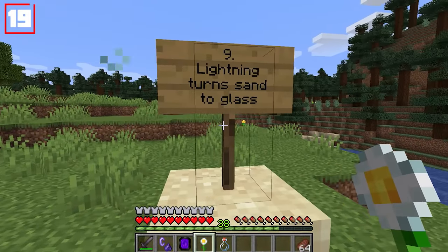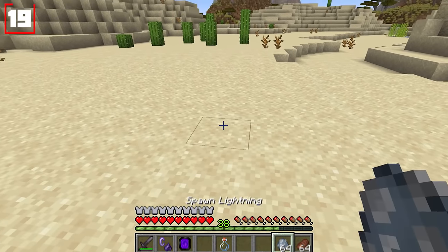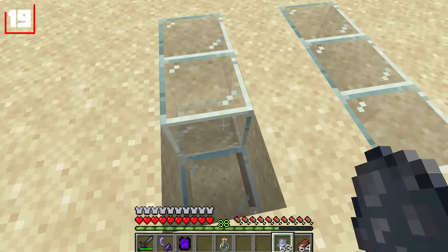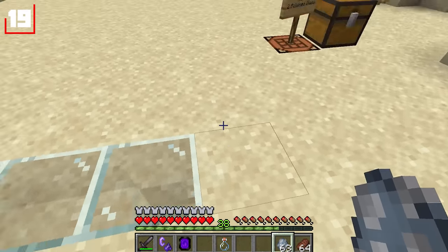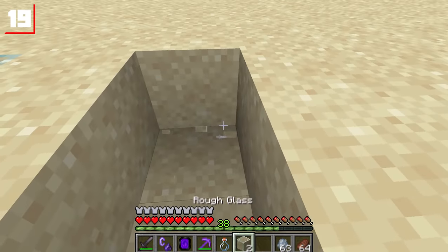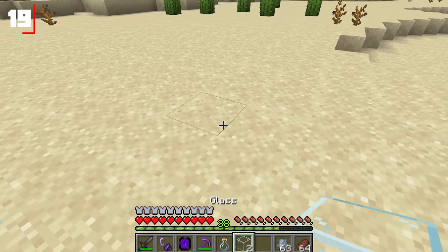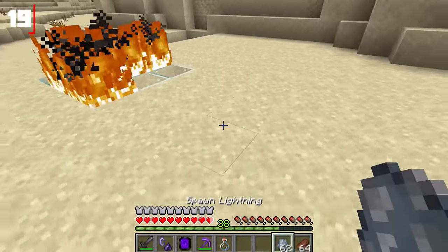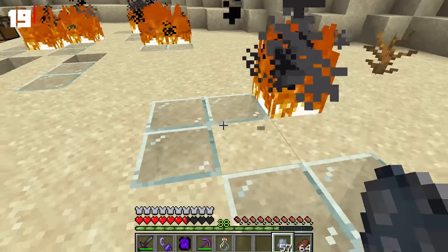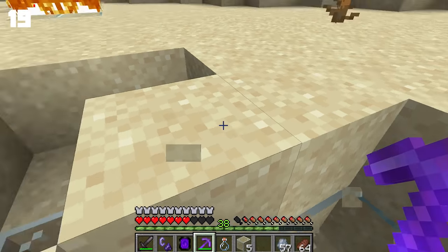Update number nine: lightning will turn sand into glass. Head over to the desert, spawn in some lightning, and you can see right off the bat that the sand instantly turns into a type of glass. If you try and mine it, you won't get anything — it's a semi-transparent glass and you'll need silk touch to use it. Even a regular pickaxe won't let you collect it, but with silk touch you'll get a new block: rough glass. One rough glass next to another gives you regular glass — a more realistic way to obtain it, since superheating sand in furnaces already gives you glass.